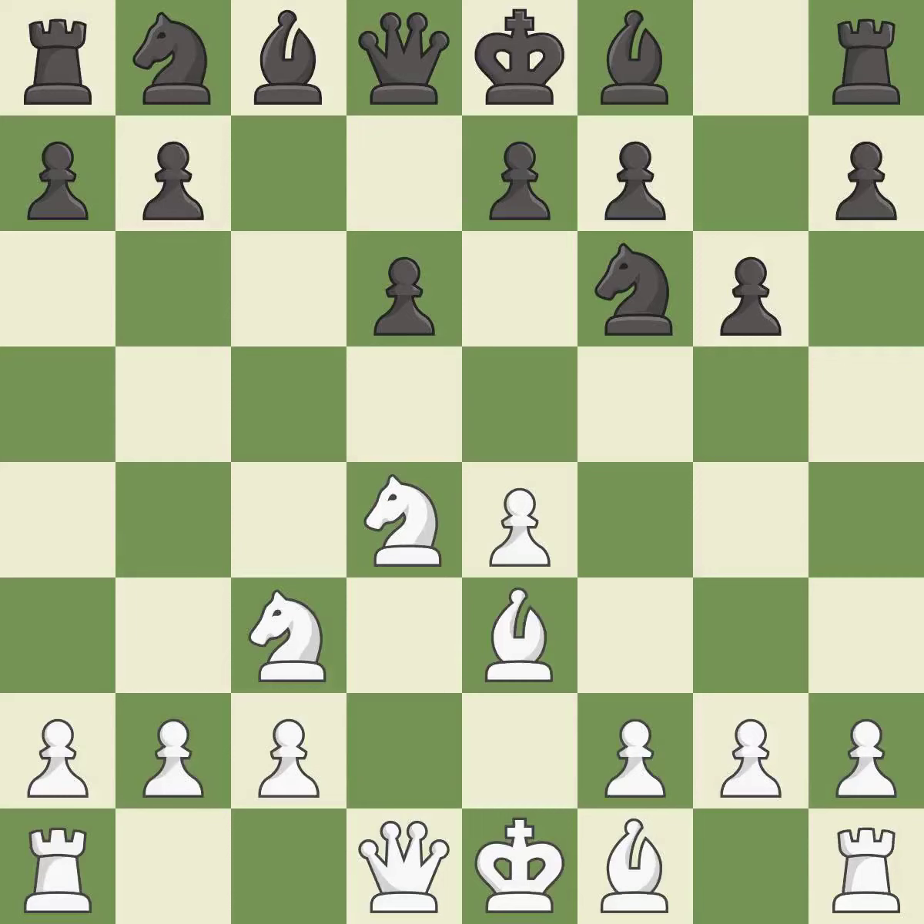Be3 supports the strong d4 knight in the center. Bg7 puts the bishop on the long diagonal in a move called a fianchetto. F3 supports the e4 pawn and prepares to develop the dark-squared bishop to e3 and the queen to d2, a common attacking setup versus fianchetto systems.